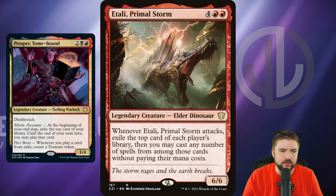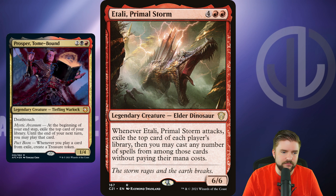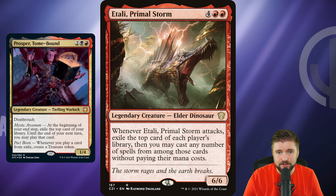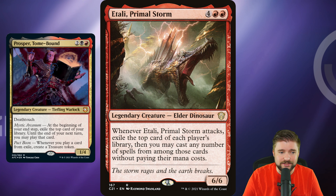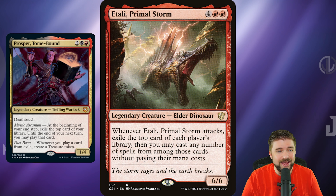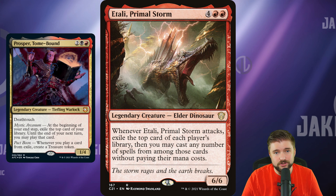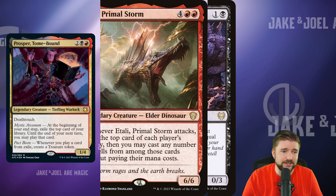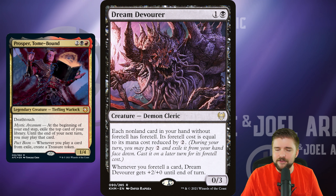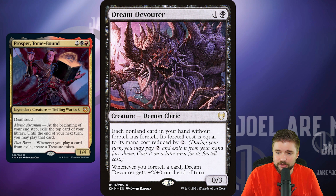Atali Primal Storm is a big silly creature that fits the synergies of this deck but wasn't included. For only a dollar, I would go get this Dinosaur. When it attacks, you exile the top card of each player's library, then you can cast any number of spells from among those cards without paying their mana costs. If you can give Atali haste, you're exiling 2, 3, or 4 cards depending on opponents. Every time you cast one for free while Prosper is on the battlefield, you also get a treasure token. The synergies are ridiculous.